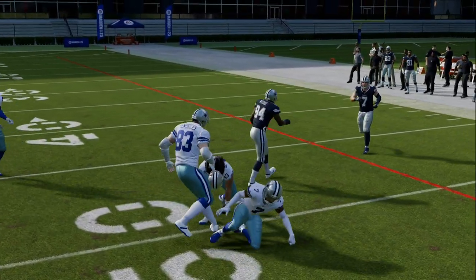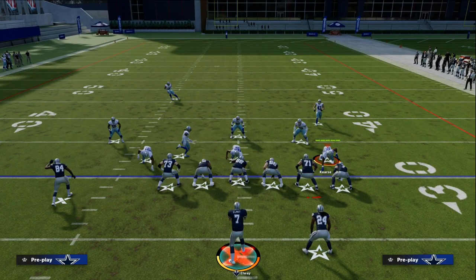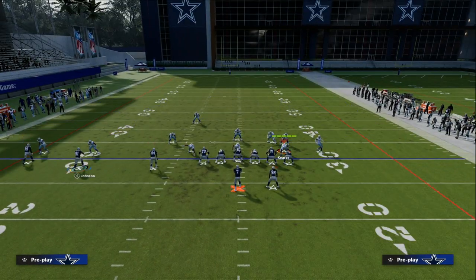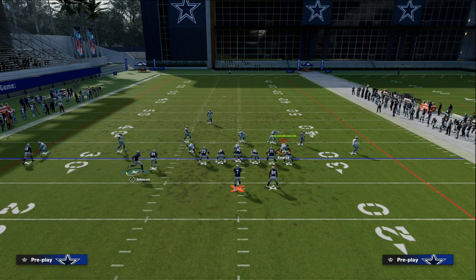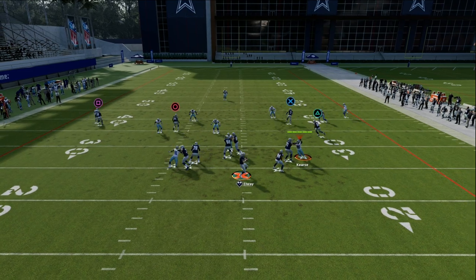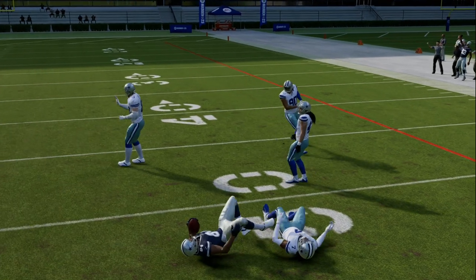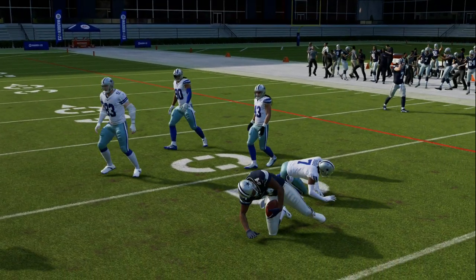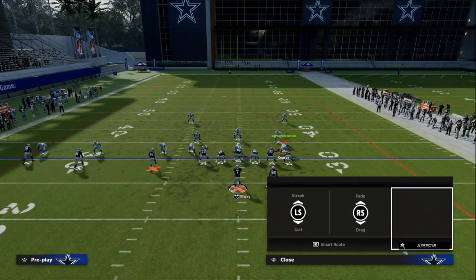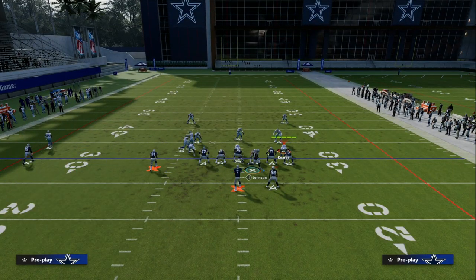The corner route to the tight end is going to pull the outside third in cover three. You'll see this outside third get pulled by the corner route, and then it leaves that little tight window throw right there. Some of this depends on how they use their defenders, but you can beat zone with this play.